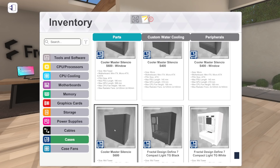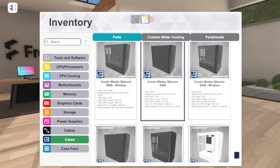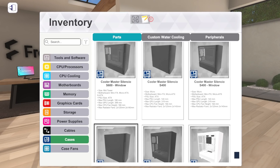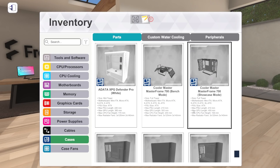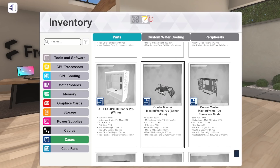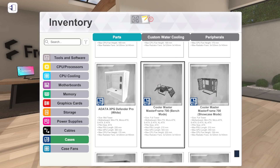The rest of our cases are from Cooler Master. We've got the Cooler Master Silencio S600, a pretty standard-looking mid tower with versions with solid panels and window. We've also got the S400, which is a micro case - I'll always take new small form factor cases. Then the big exciting one that was on the home screen: the Cooler Master MasterFrame 700. It has two modes: bench mode, like a test bench, or showcase mode.